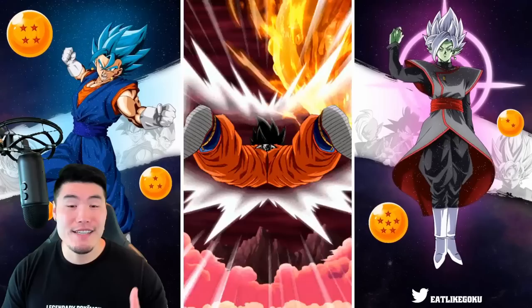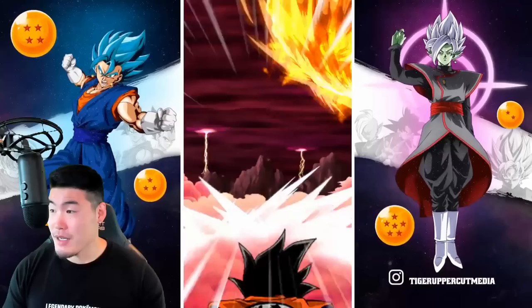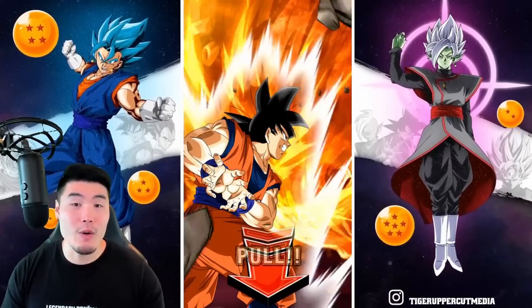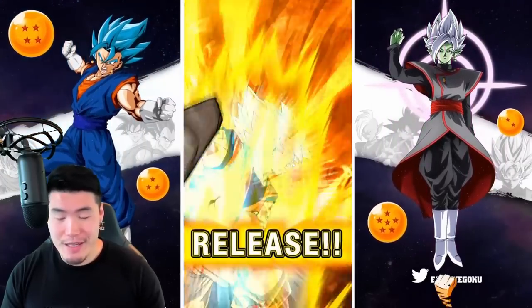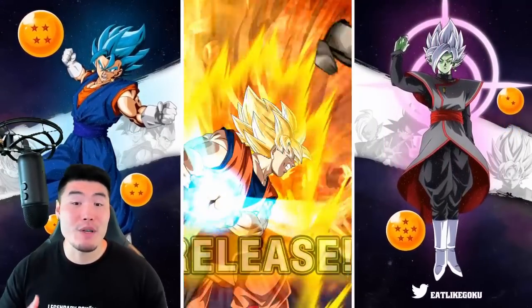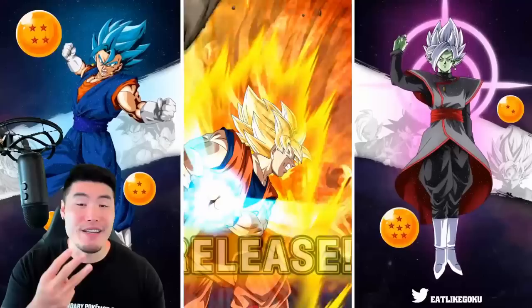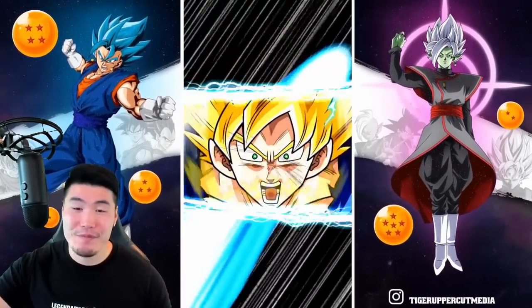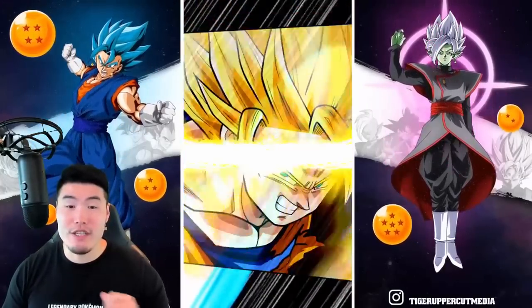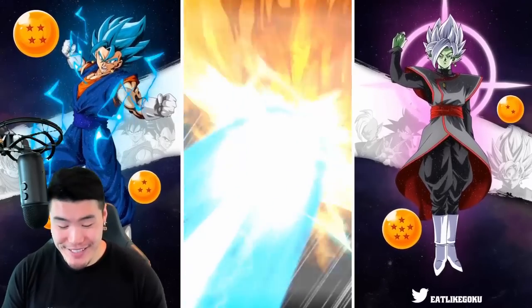I can get more Cells, more Friezas, my first copy of Krillin and Gohan, and of course more Goku and Vegeta. We're gonna pull down here — feel free to jump in for a group summon, pause the video if you have to. Let's get it. 4 multis — hopefully we at least get a featured unit in one of these multis.